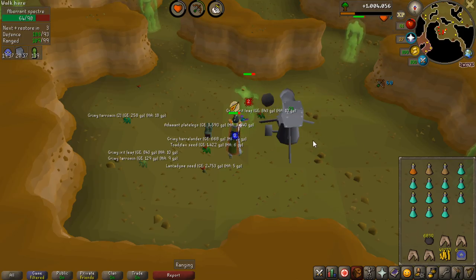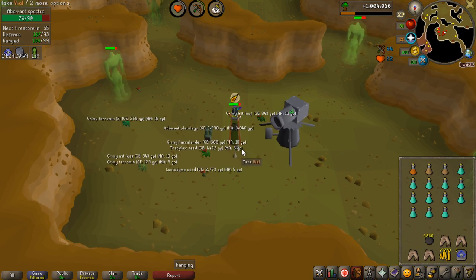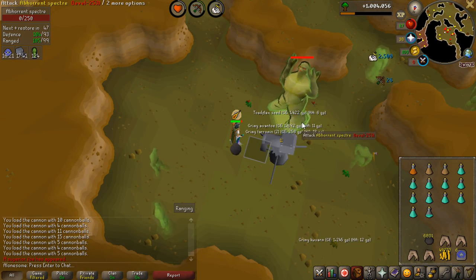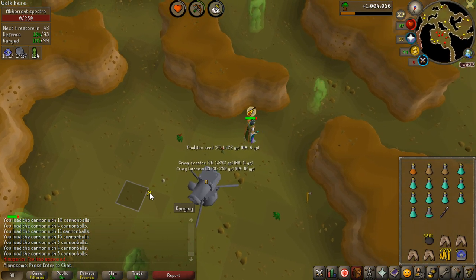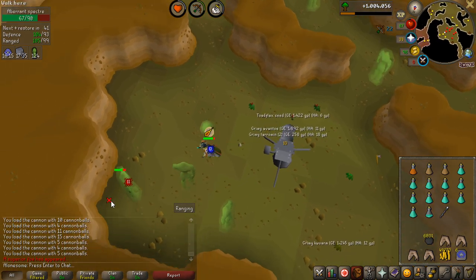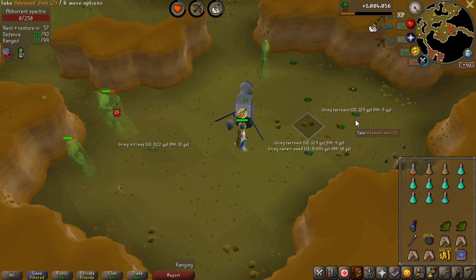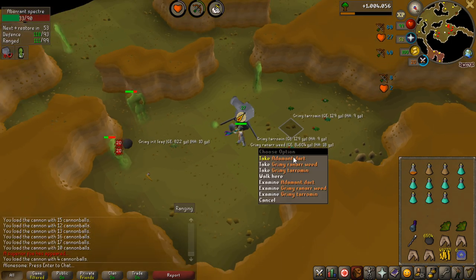I'm going to try to get a Greater Demon task because my friend also has one and we want to do some Kril'Tsutsaroth. I got an Imbued Heart drop and a Mystic Battlestaff — not great, but I'm not sure if it's on the collection log. Now I'm hunting for a Greater Demon task and hopefully I can get one pretty soon.